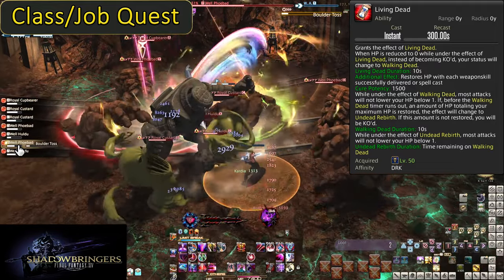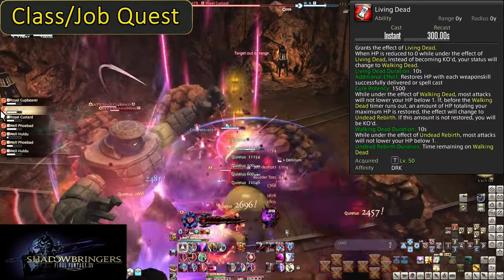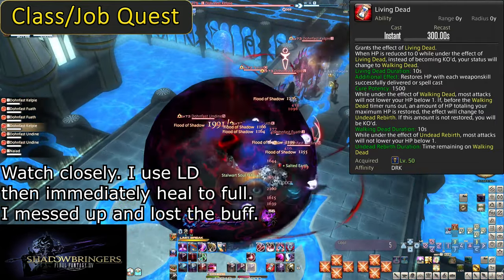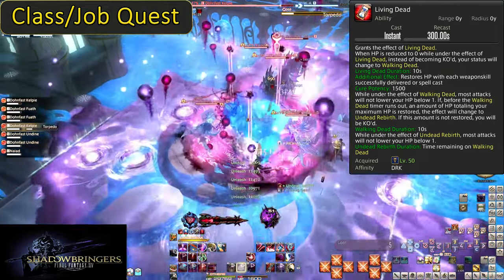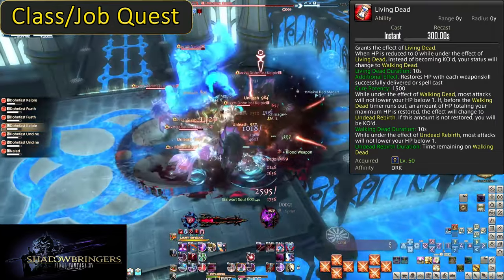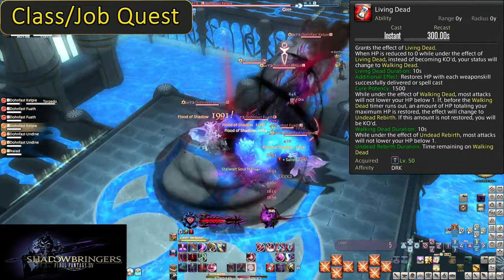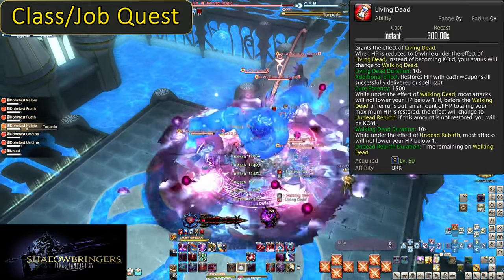To do the same thing as Dark Knight, you pop Living Dead, hit 1 HP, then stand there doing nothing until the timer gets low — then you can Unleash. If you aren't using it with such laser-focused intent, it ends up being quite a bit less effective. It is at least worth one full HP bar's worth of damage ignored. If you go into a pull with no mitigations except Living Dead, hit 1 HP, then immediately Unleash, you'll heal right back up to max.